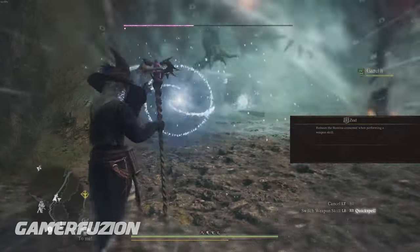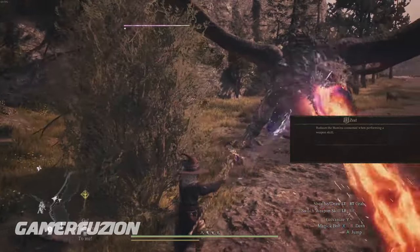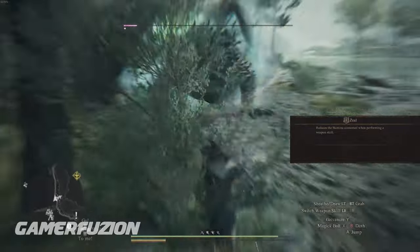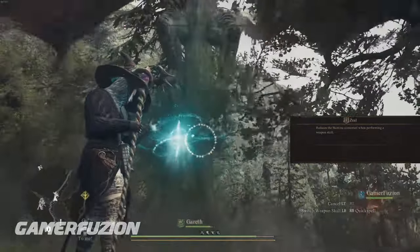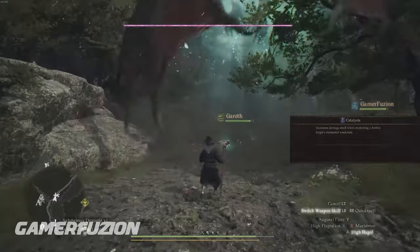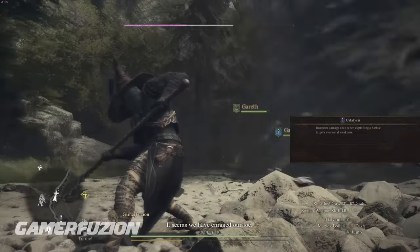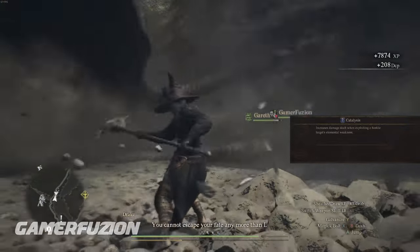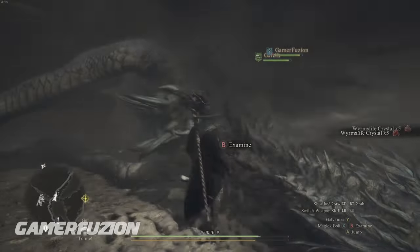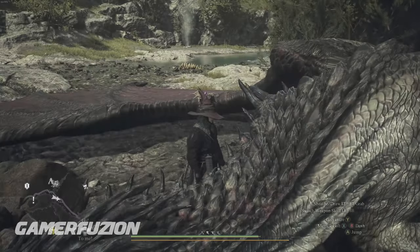Zeal reduces stamina consumption, allowing you to use more of your magic power with less drain - it makes the build even more powerful. The last augment is Catalysis, which increases damage when exploiting a hostile target's elemental weakness. This is very important when using Augural Flare, Maelstrom, High Haggle, or High Flagration, as it targets the various weak points on different enemies.